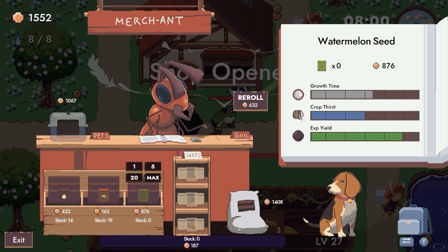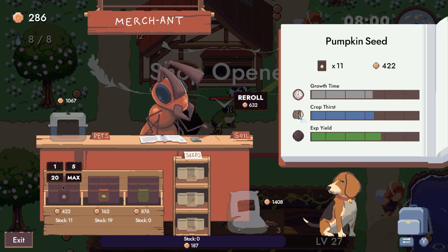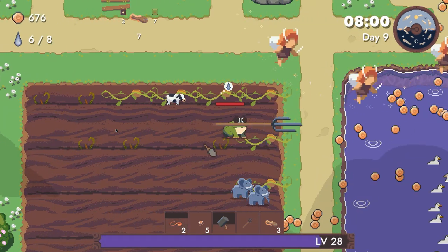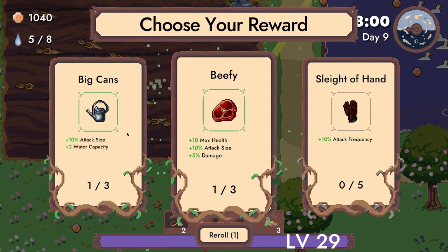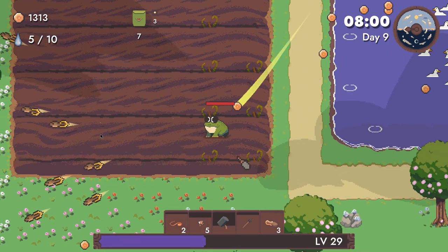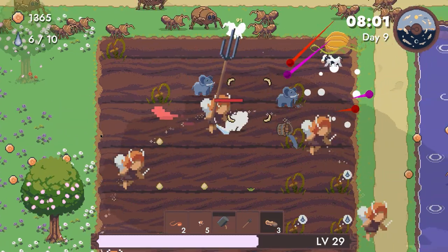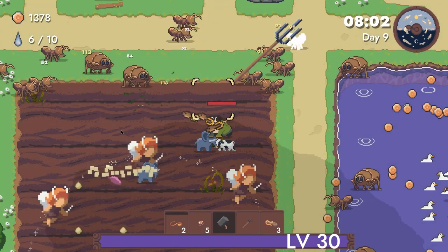Watermelon — as many as we can. Pumpkins. Beefy. We shouldn't have really got that because we got dual elephants, we don't really need the watering. XP gain, crit chance.